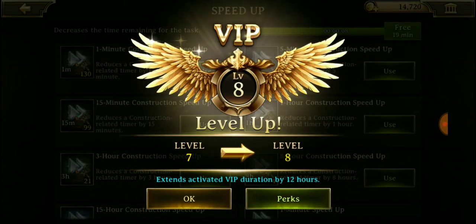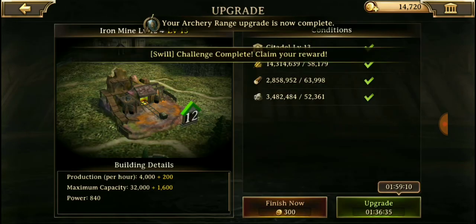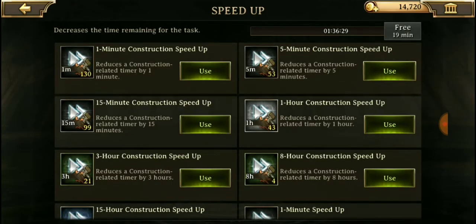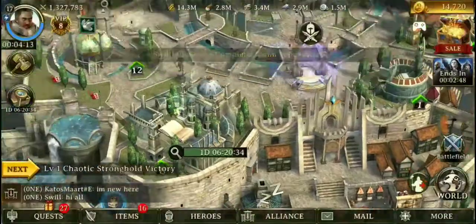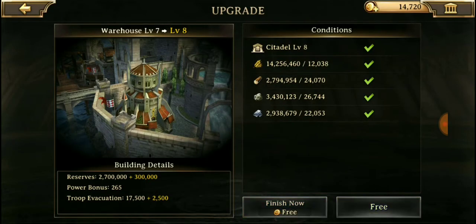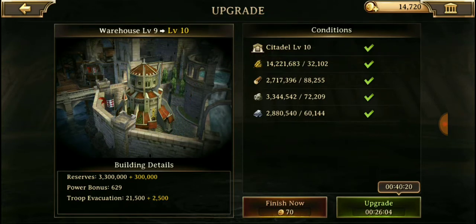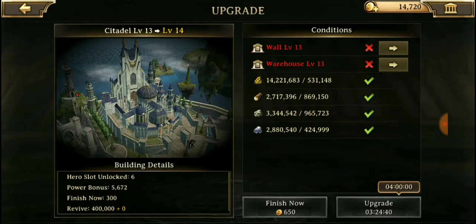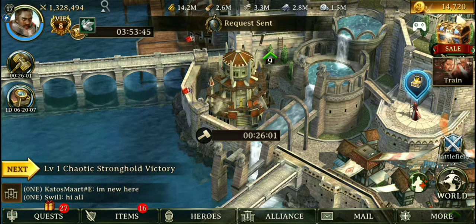We've got 12 hours more for the VIP. I'm going to have to do it. Let's get the castle level up. Let's upgrade the warehouse — warehouse is going to get to 13. Warehouse is going to get to 9. Damn, we have one way to go.